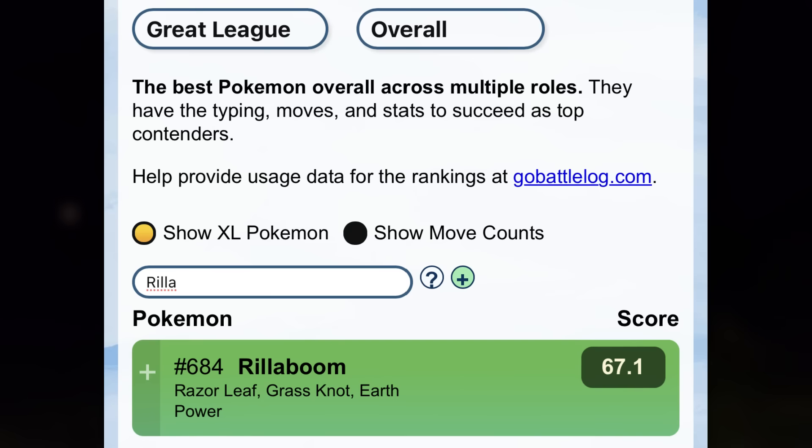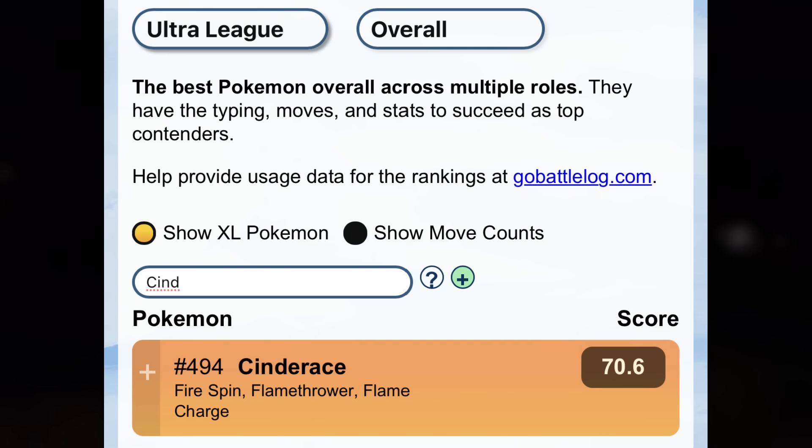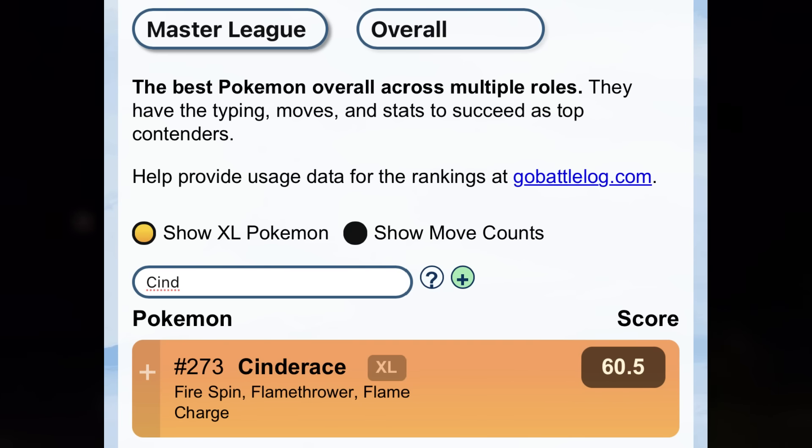That Rillaboom really impresses me. Once the Shadow version does come out, that Pokemon is going to be extremely strong, and once it gets Frenzy Plant it will be outstanding. As far as PvP, Rillaboom is ranked 684 in Great League, 633 in Ultra League, and 362 in Master League. Cinderace is 703 in Great League, 494 in Ultra League, and 273 in Master League — not too great.